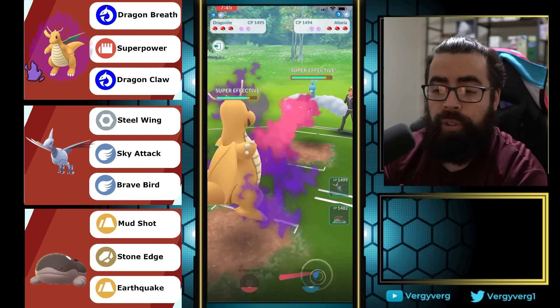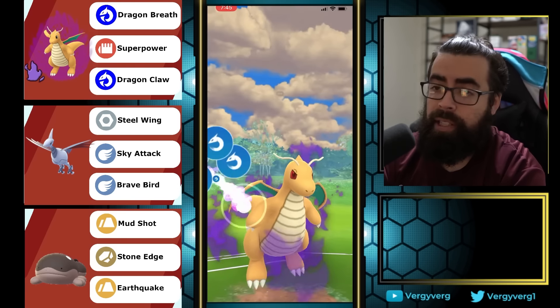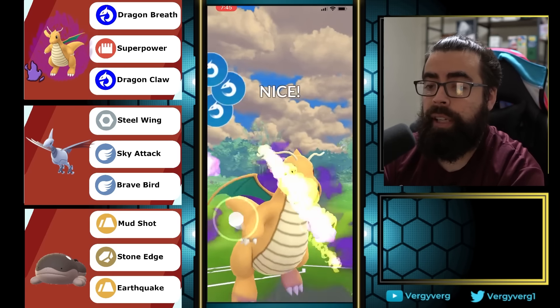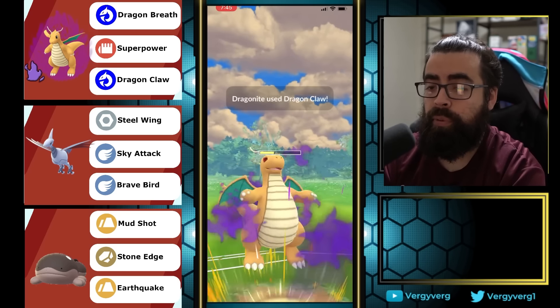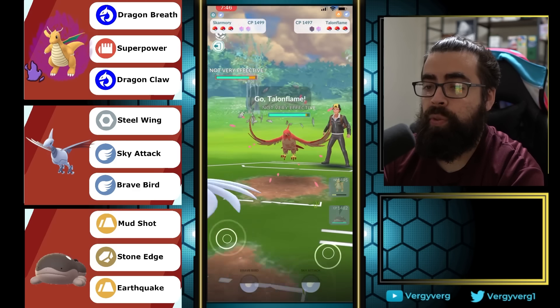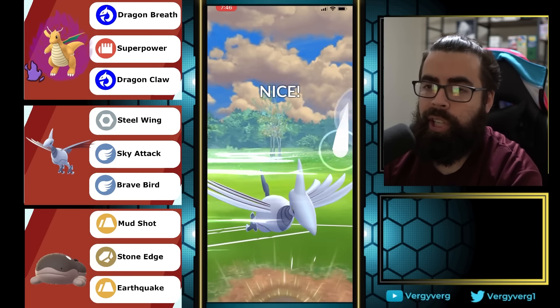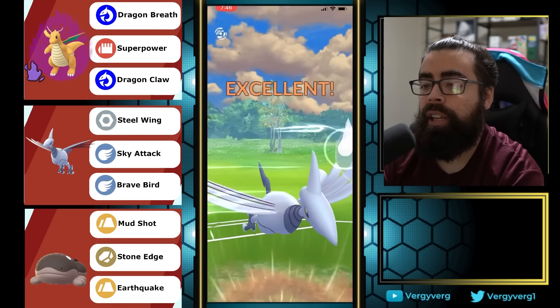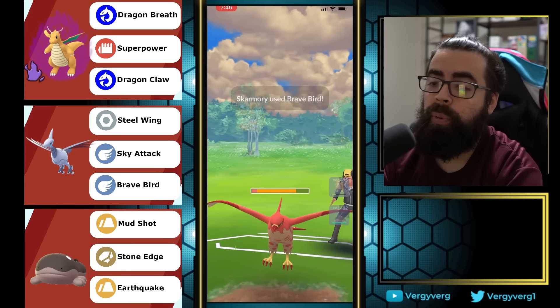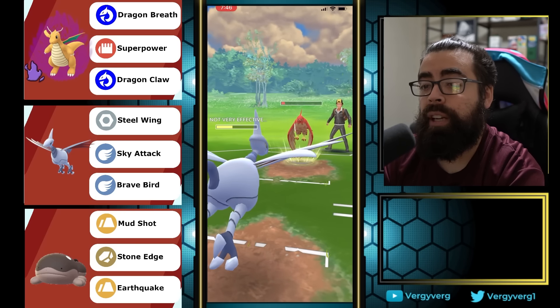Note: I saw a ton of Shadow Tentacruels in my games with this team. With Altaria again — I haven't seen anything better than going Dragon Claw and dipping, though you could just go Skarmory right away. I like doing a lot of damage before switching, giving me an option later in the game. They switch right into Talonflame. I go straight for Brave Bird in this scenario.